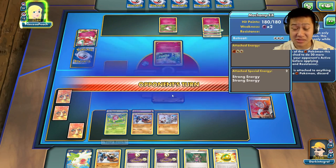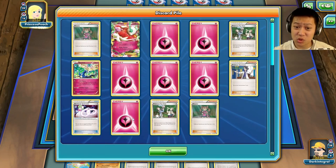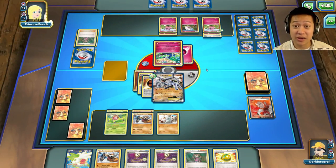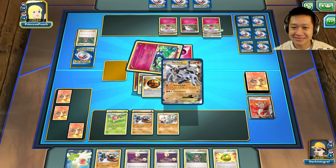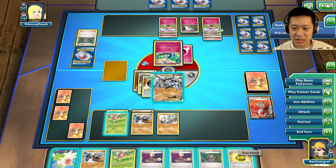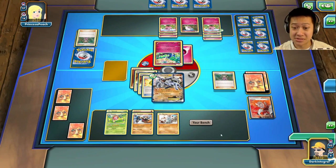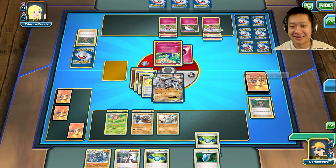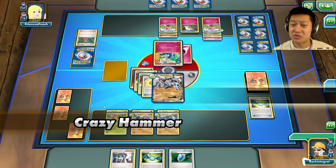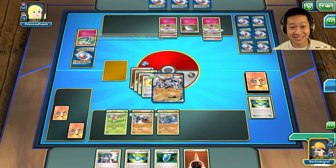Shaman. Xerneas comes out, going to try to attach. How many energies are gone? That felt like a lot gone to retreat — six. That's enough for Gardevoir to one-shot this, except it's not out. A lot of energies are already gone. Moving energies around. Still going to use that charge-up. She only has so many energies to use. Let's go ahead and attach another Rocky Helm, and play Shauna to start building up some champs.